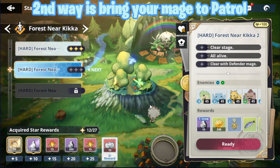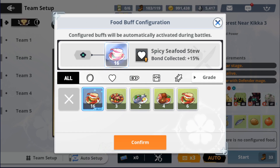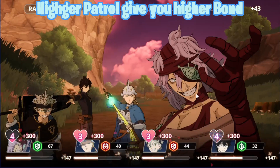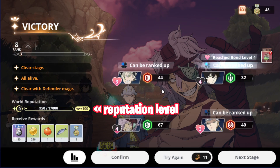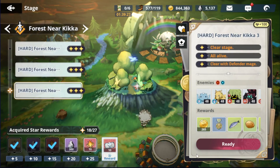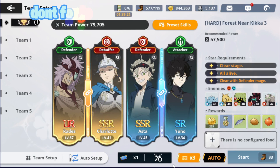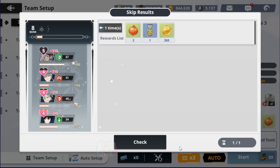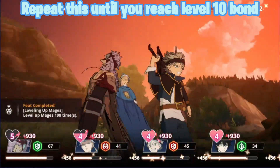The second way is to bring your mage to patrol. Add food that increases bond. Higher patrol gives you higher bond. You can repeat the higher patrol you already cleared with 3 stars. Don't forget to click x3 for time efficiency. You can also use a skip ticket. Repeat this until you reach level 10 bond.